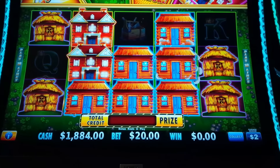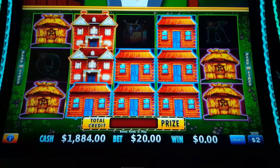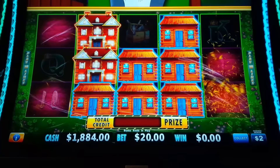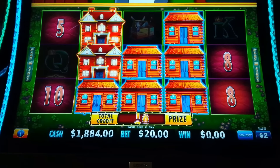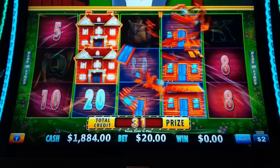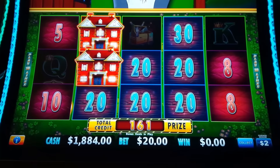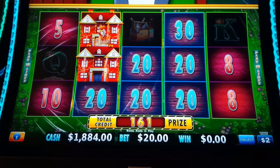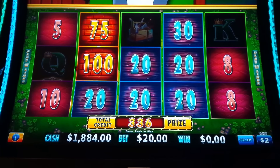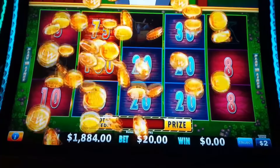If we can get a coin and a wheel — come on, Mr. Wolf, do what you do and do it really well. Let's get something crazy good. It's another $672. We'll take it.